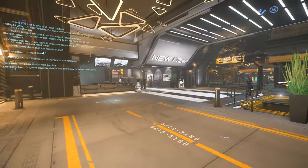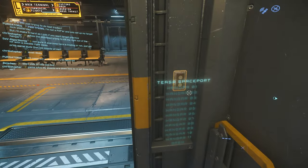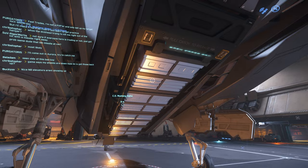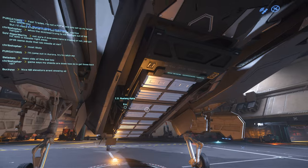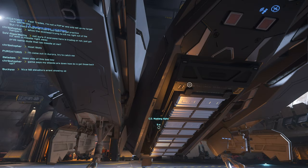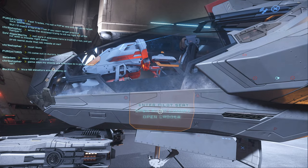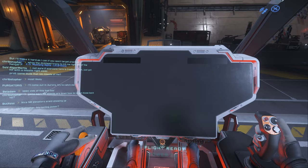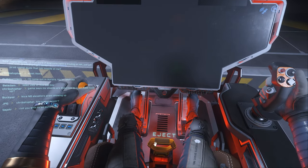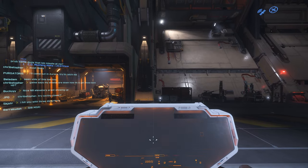We'll head to the elevator and go to Hangar 9. In Star Citizen you can interact with a lot of stuff on your ship — it will show an orange box around interactable items with blue text. Yellow means you can almost interact with it but you're standing in the wrong spot. We'll get into our ship. There are lots of things to interact with in the cockpit, including the eject button — don't hit that, it actually works.